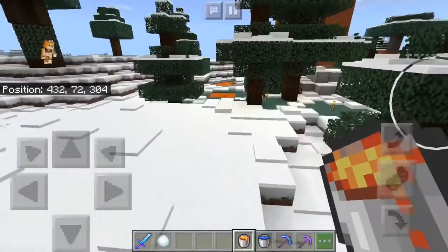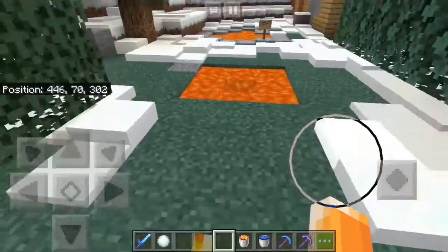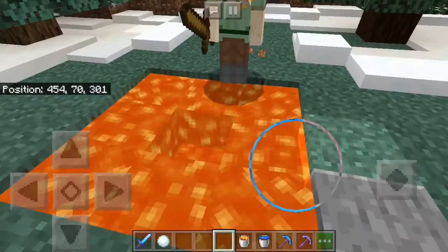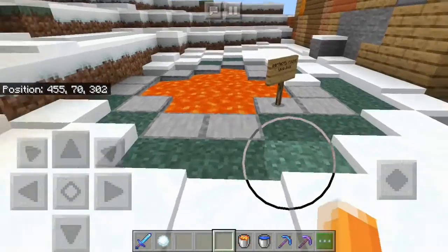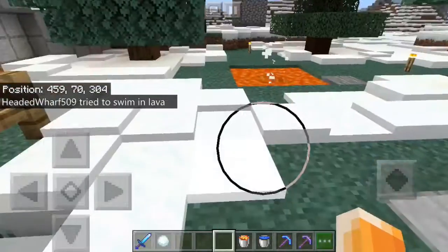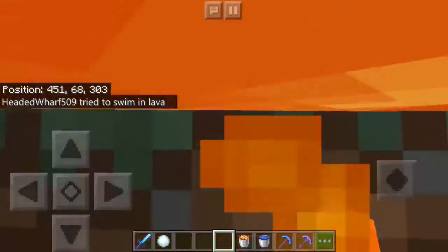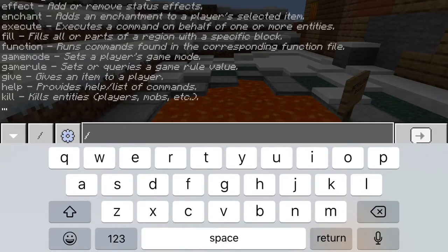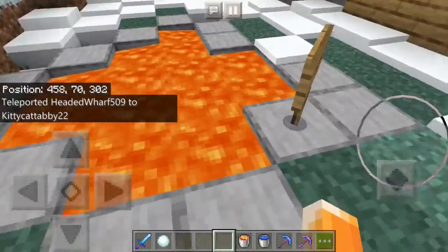Where are we going? Let me give you a tour. Welcome, follow me to my house. First, we have the cursed lava pool. And then here we have the perfectly round lava pool. Welcome to the perfectly round lava pool.